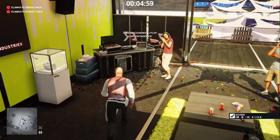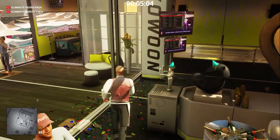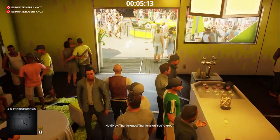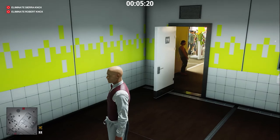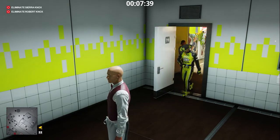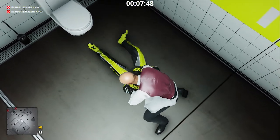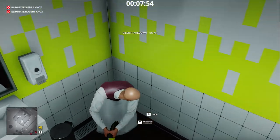Careful, there is a waiter here who's an enforcer. Now we go to the downstairs bathroom and wait for Moses Lee to come and throw up. Drag him in the corner so he won't be visible when we open the door. We leave him here.